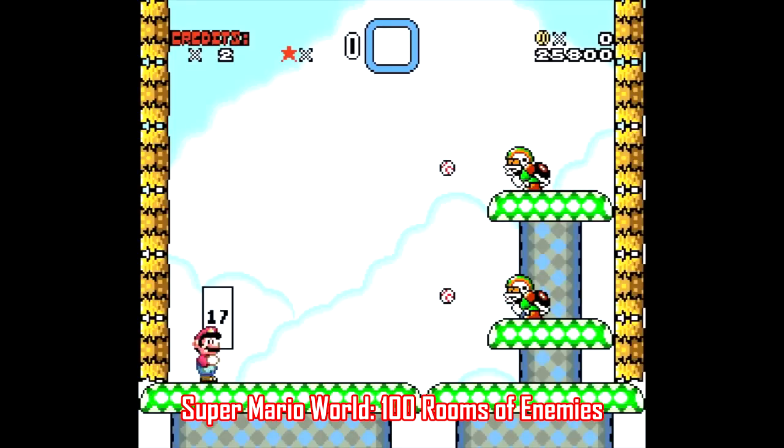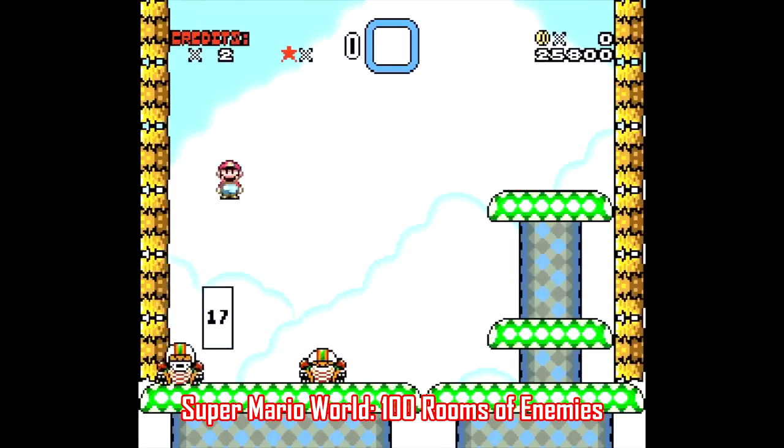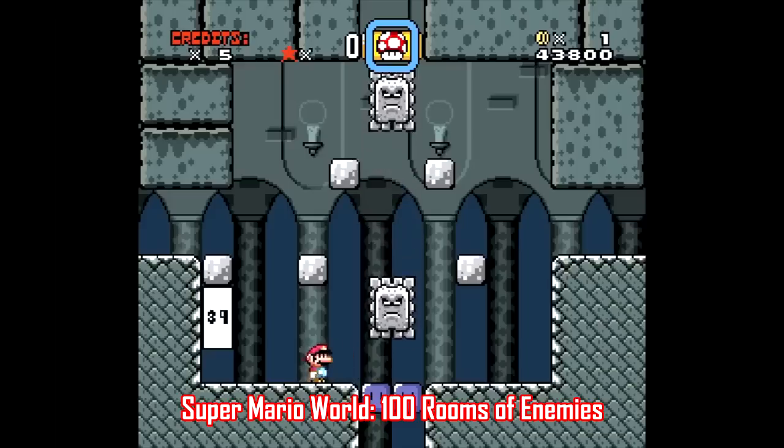Let's move on to more traditional ROM hacking stuff, like Super Mario World: 100 Rooms of Enemies, made by Daiso Divan. The name says it all — it's 100 different rooms with a bunch of enemies you have to defeat. There are two different game modes: one gives you five lives for an entire playthrough, and the other gives you one life.